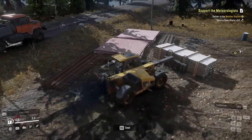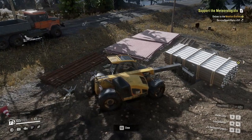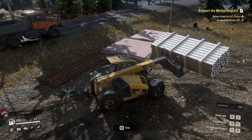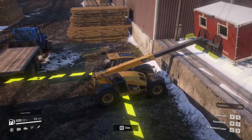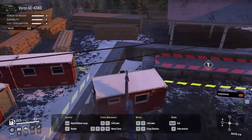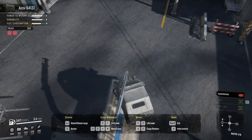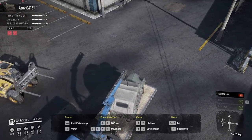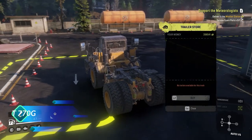It gets even worse when you actually use the forklift. Using a crane is way easier because it's more forgiving — you can attach the winch to the cargo and do anything with it, it won't detach. But with the forklift you have to be very careful when picking up cargo. I think they designed the forklift to pick up cabins in the game, but even for that, cranes do a better job. Even for picking up cars and putting them on a truck, cranes still do a better job.